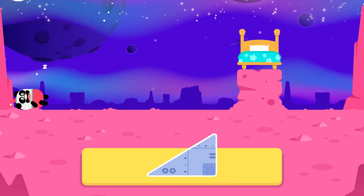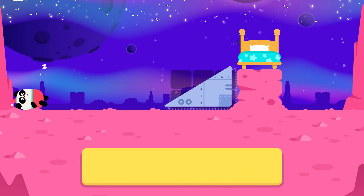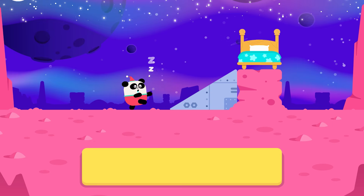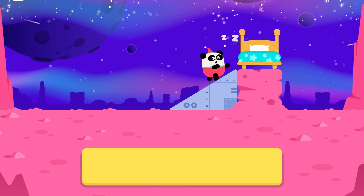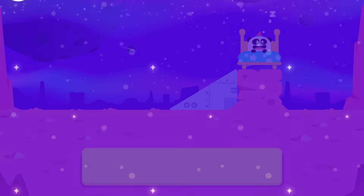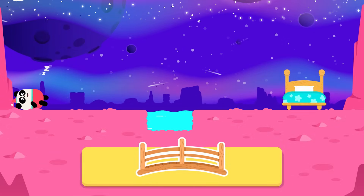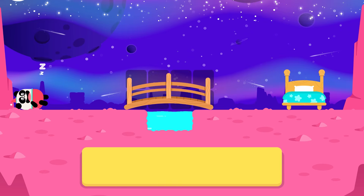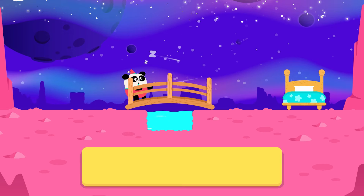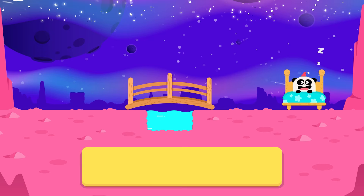Elliot is sleepwalking. Get him to bed without waking him up. Place the objects to help Elliot reach the bed. Congratulations, you did it! Let's help Elliot one more time. Bridge! Elliot is in the bed! Good job!